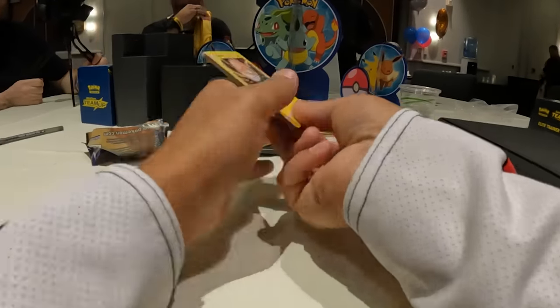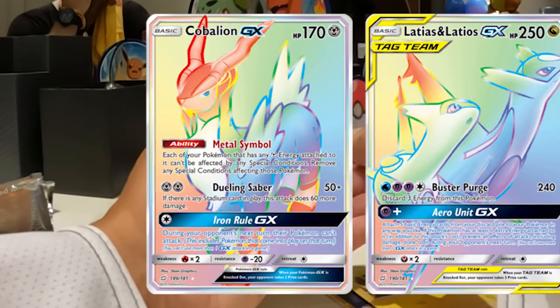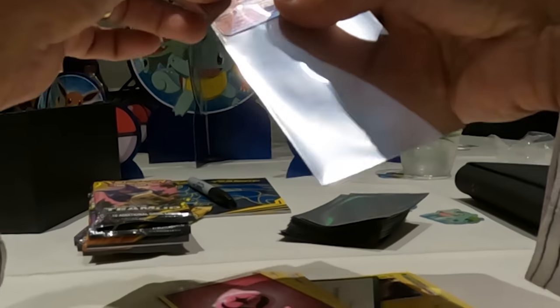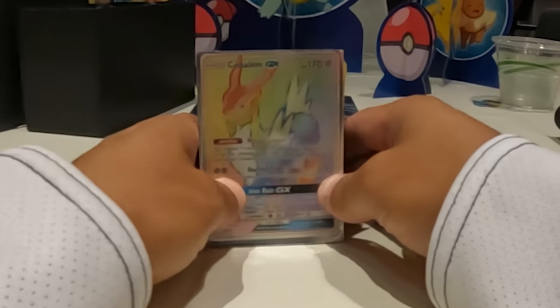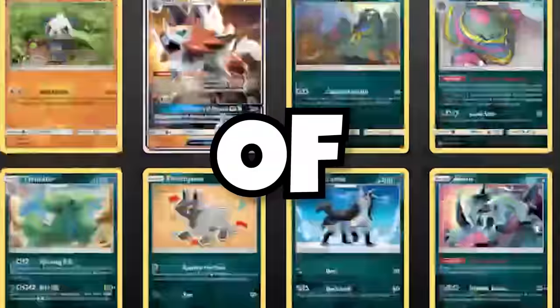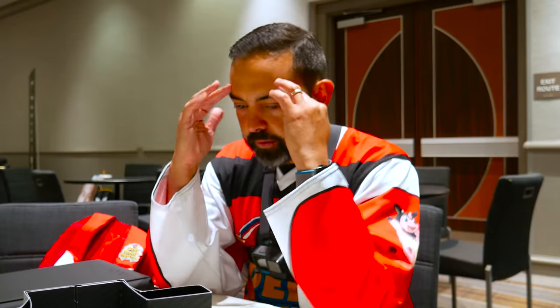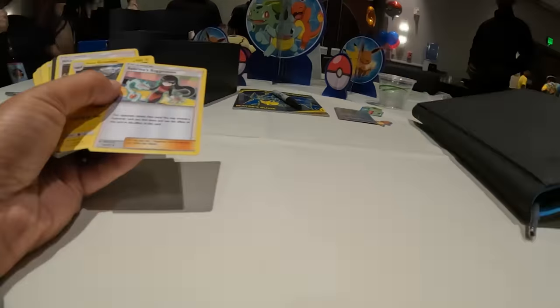In my very first pack of Team Up, we pull a Rainbow Cobalion — one of the secret rares in the set — right off the get-go, and we're off to a great start. But unfortunately, that was the only hit that came out of this box. That's okay, because we need all of these cards: the commons, uncommons, and rares. All of it. Now, how do we do this? Let's sort — which I need to do fast, because I have a stage talk coming up at my event and not much time to organize.